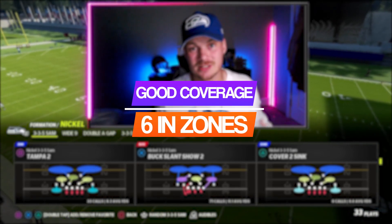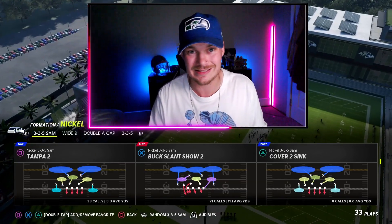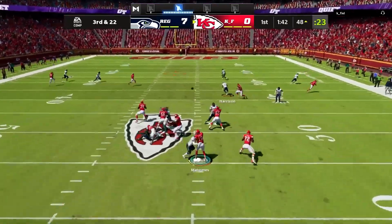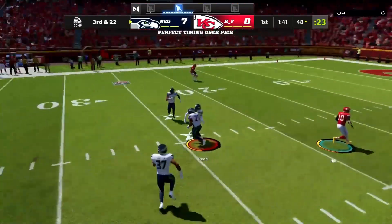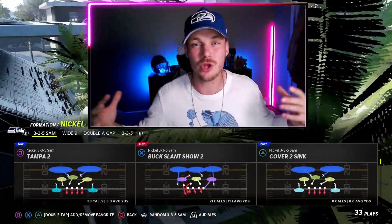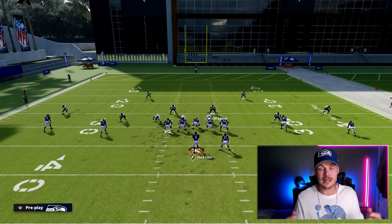Even if they block six, we are going to get absolute heat. The last reason: because we are only bringing five on this play, that means we get to drop six players into coverage. This is really nice because it gives us a solid coverage shell on the back end without leaving us any super bad holes — so even if the blitz doesn't come through or they hold the ball half a second longer, we're still not totally screwed in coverage.